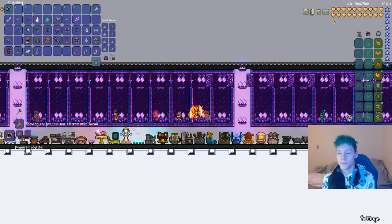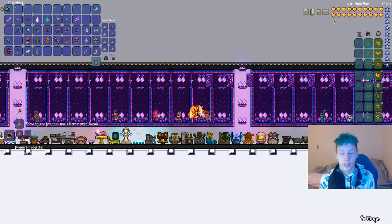For all NPCs, you are going to need a housing that is 10 tiles wide and 4 tiles high. The housing must have walls on all sides — completely enclosed with no holes — and it must also have background walls in the room. The other things you need for valid housing are a table, chair, and a light source, which could be a torch or a chandelier, whatever you choose. It must also be free of corruption. You can move NPCs into the hallowed biome, but not the corruption biome.